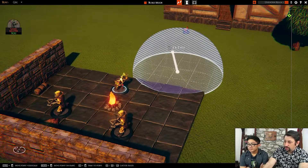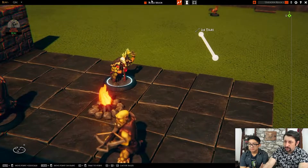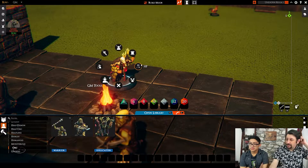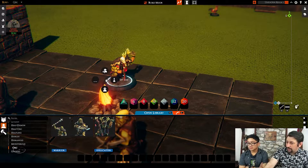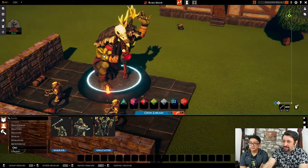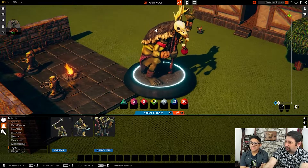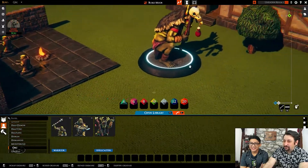It's also got cones and lines and all the other stuff that you might want to measure. Even as you're adjusting these guys, let's say we have some major spell that makes this guy grow super tall — under GM tools you can set the size of each of these guys and he becomes gigantic. What's cool is even when you're moving these minis, it shakes the screen as you're moving it across. It's a really awesome thing.